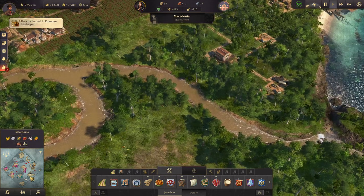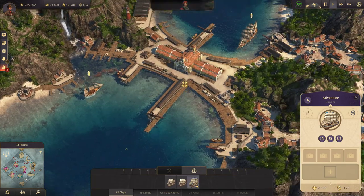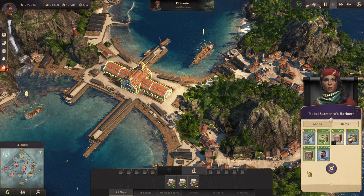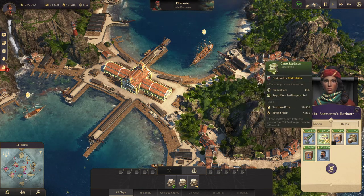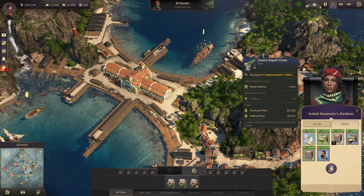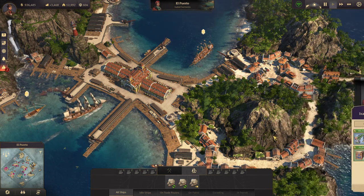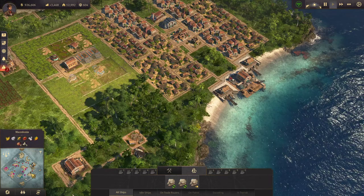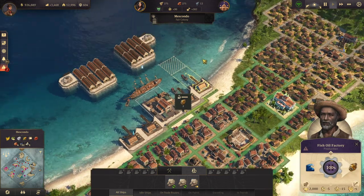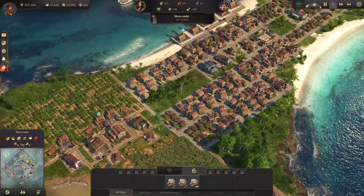The only problem is I need to acquire some items, so I'm going to send this clipper down to Isabelle's place and camp out for them. She has some right now — sugar cane fertility, harbor master's office repair radius, and rubber fertility. I want to get productivity-increasing items to help our new world islands.